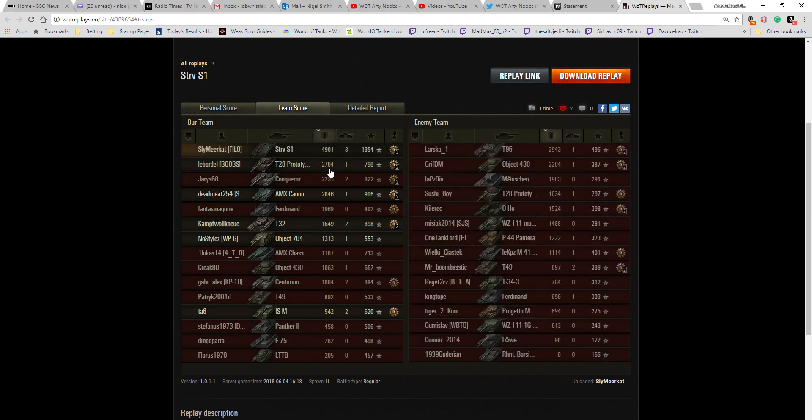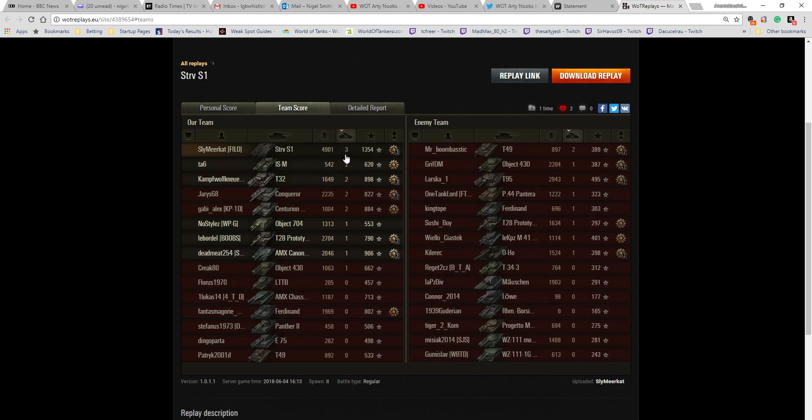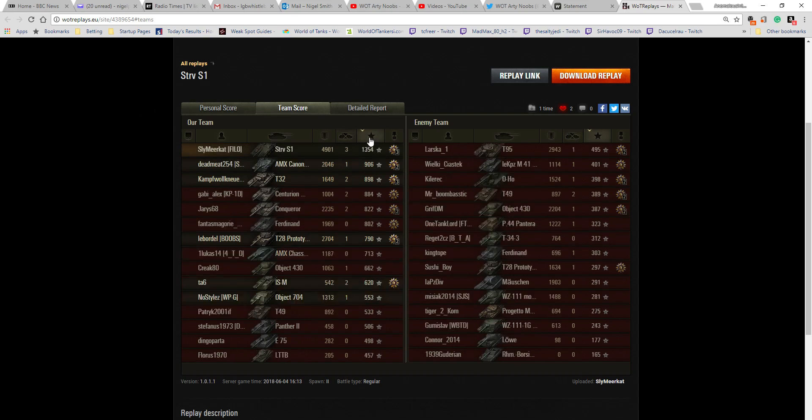That's way more than his highest-scoring nearest teammate, a T28 Prototype. He also managed to get the highest number of kills on his team — 3. The highest number of kills on the enemy team was the T49 with 2 kills, and he took that T49 out. He also picked up 1,354 base experience points — an ace-winning total. That's nearly 3 times the score of the highest scorer on the enemy team, the T95, who made the fatal error of turning and presenting his posterior to Sly.